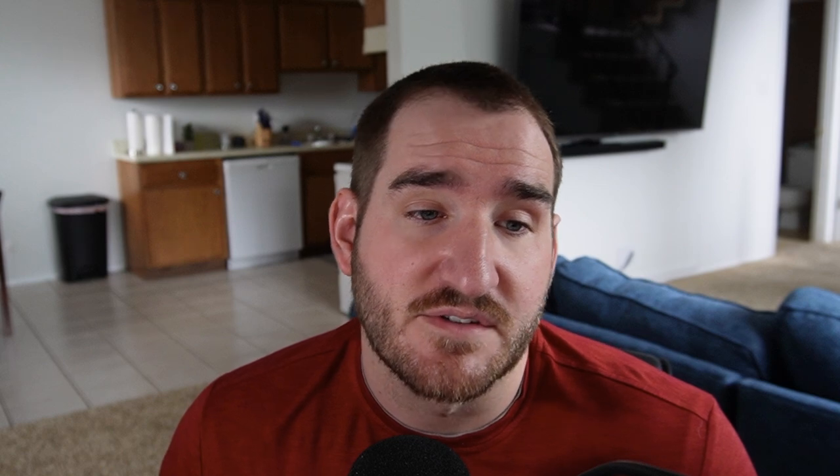Banjo's forward air is negative 6 on shield, making it really safe. So combined with this new movement option, Banjo can get more creative combo and kill conversions. Here are some examples, and for a lot of them, assume that I have already spaced the forward air correctly and I'm following up with a slingshot. It's just easier to demonstrate that way than trying to properly program the CPU to react accordingly.